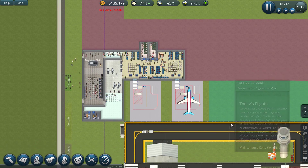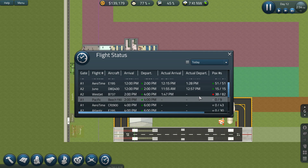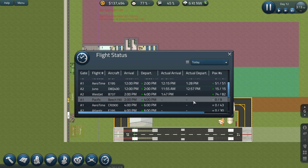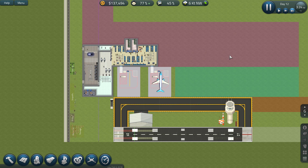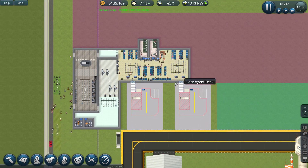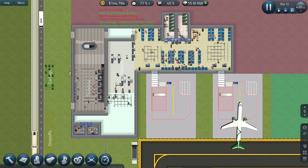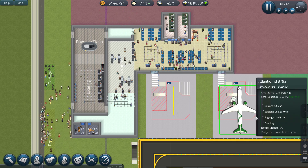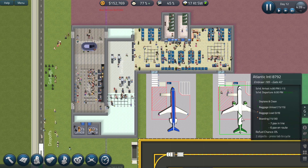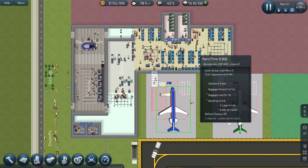At the moment, everything is seemingly doing its thing. I'm not quite sure why — oh, I cancelled the Beechcraft. It's not actually even coming in today. Fair enough. At the moment, all of that is working. That's an Embraer, that's a Bombardier. I think everything is working quite well.